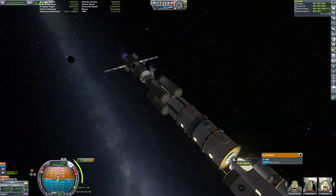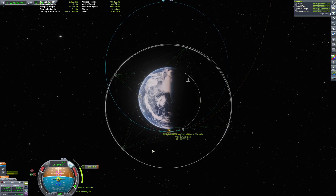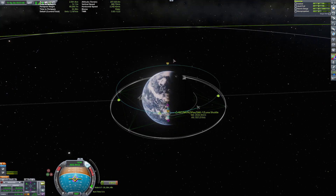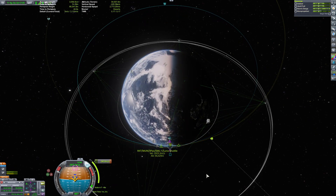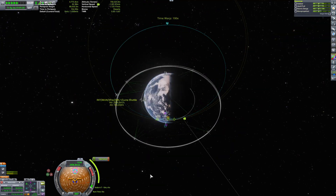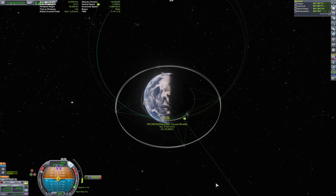It was almost like burning as if I was going to Duna or something. This method however did save on fuel because you're using the gravity of Kerbin as well as your own thrust to move forward and gain momentum. However, it took a very long time, so the next upgrade to the Enterprise will be to give it a little bit more oomph.